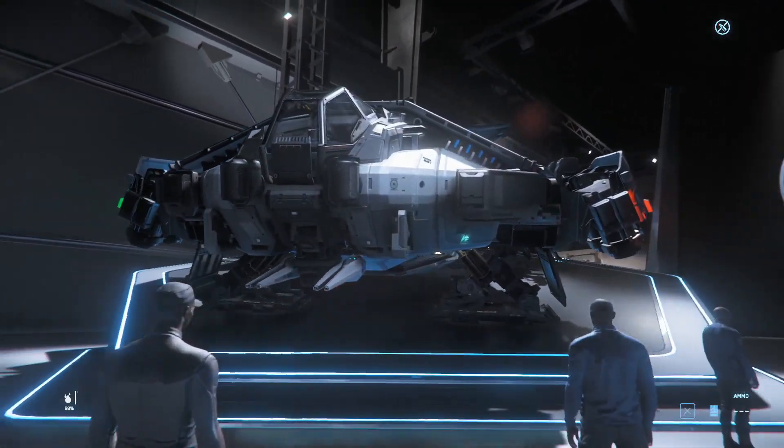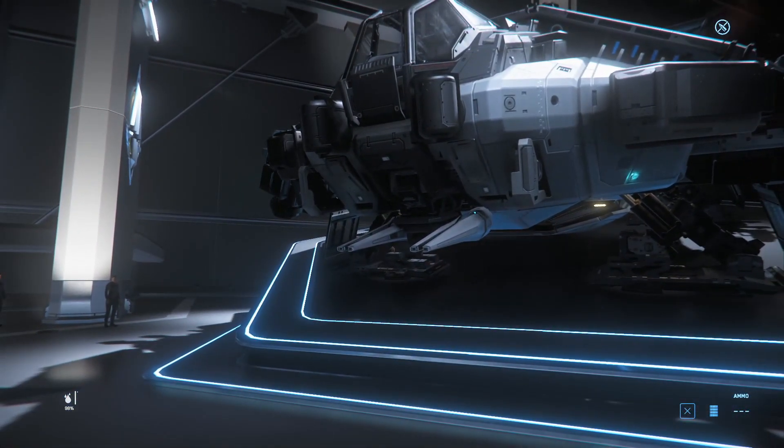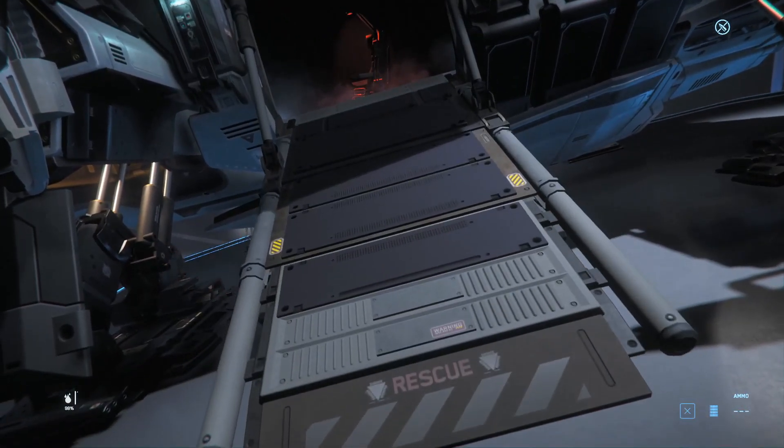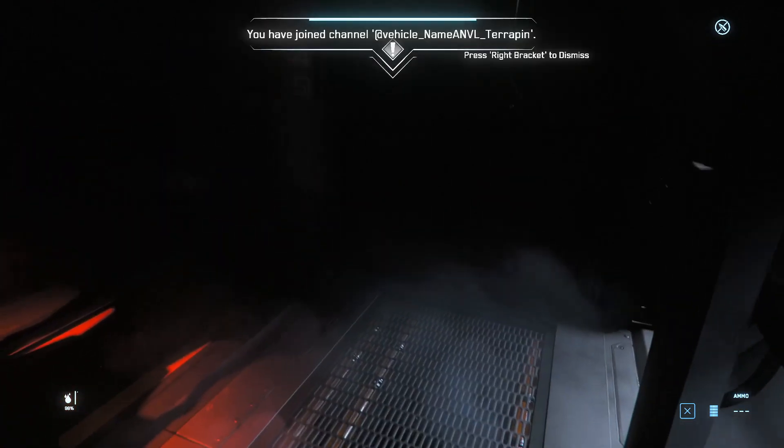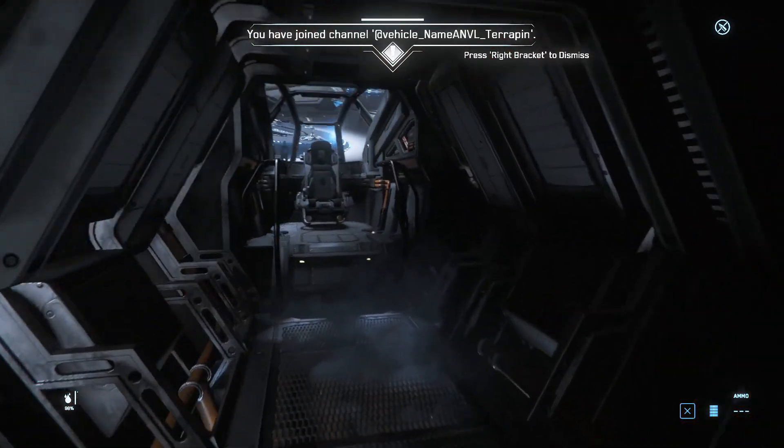The Terrapin, a heavily armored two-seater pathfinder and recon data runner ship. With two size 2s and a turret operated by the pilot. Two size 2 shields, power plants, three size 1 coolers, and one size 1 quantum drive.